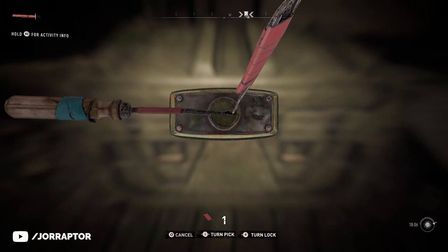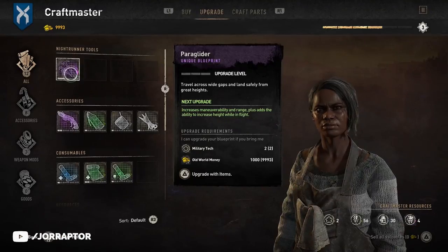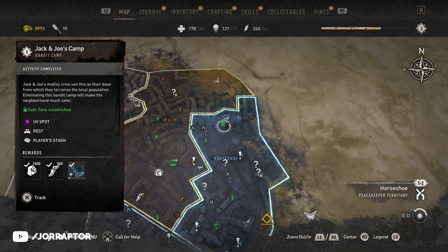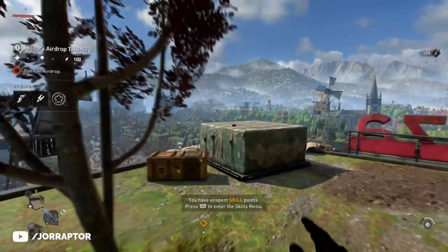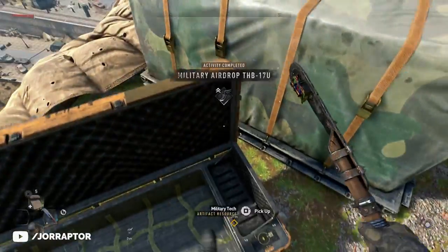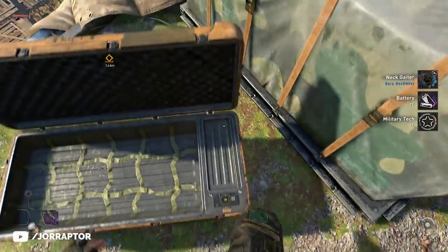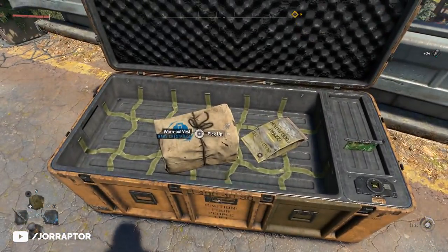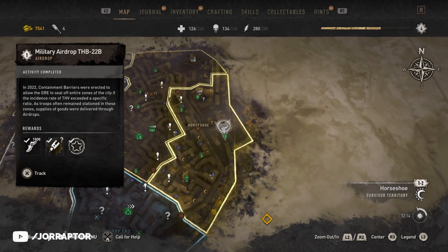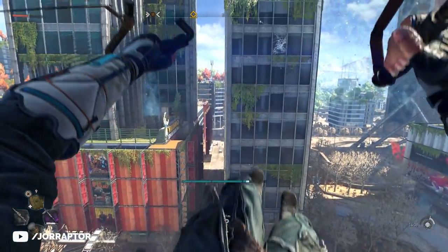It's also smart to upgrade your glider as fast as possible. You get it after reaching the city center from a main mission and can upgrade it at a craftmaster using military tech, which you get from airdrops. You find one above the camp from Jack and Joe on the map, which you clear during the Raid main story mission. Military tech respawns, so if you return after progressing in the game you can get this resource again to upgrade the paraglider more easily. Links to all the airdrop locations and towers mentioned in this video are in the description.